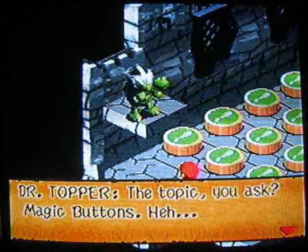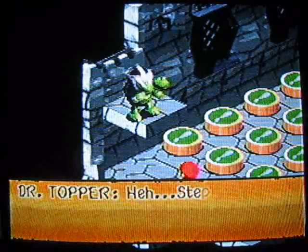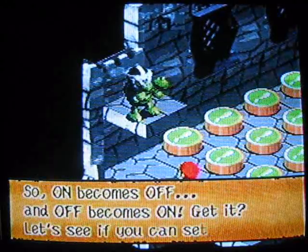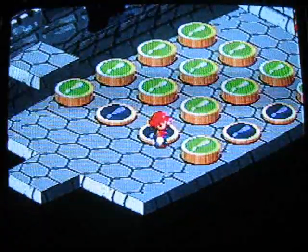The next topic: Magic Buttons. Want instructions? Yep. Step on one button and reverse the surrounding buttons - ones that are on come off, and off ones come on. Let's see if you can set them all to on. Okay, here's how this works. You step on a button and the surrounding buttons turn off, like so. And the other ones turn on like that.